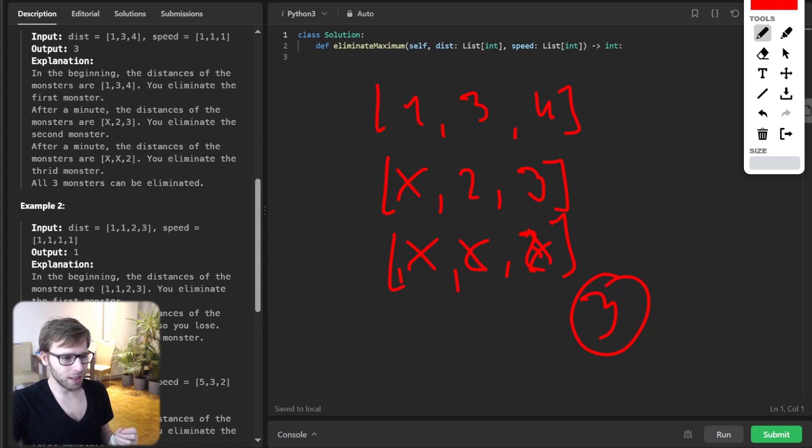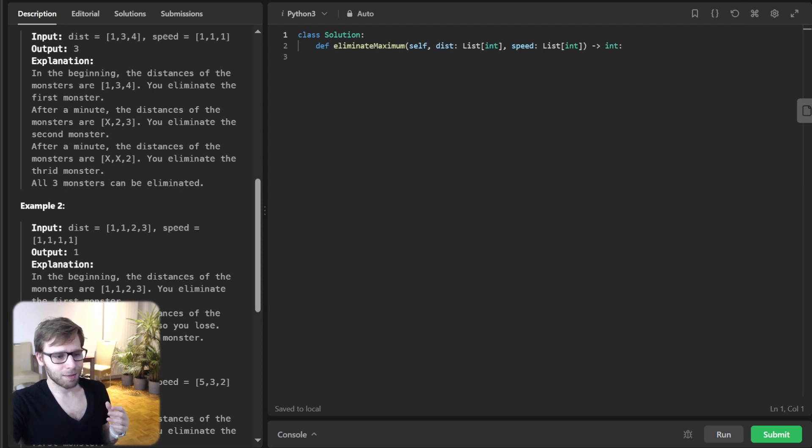Before we jump into the coding, let's think about the logic. We calculate the time each monster takes to reach the city by dividing their distance by their speed. It makes sense to sort these times because we need to deal with the most immediate threats first — those are the monsters that will reach us sooner. It's a greedy approach.